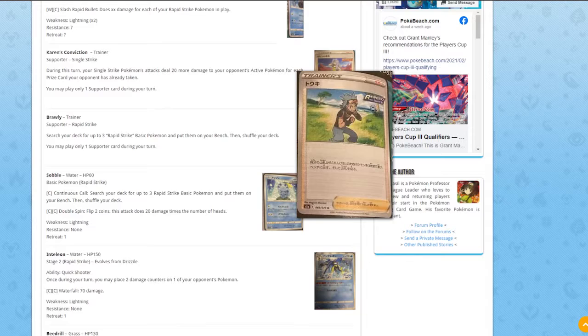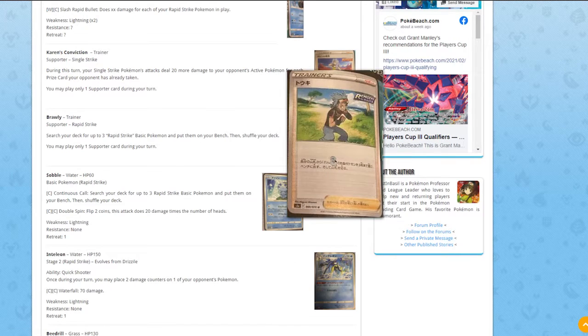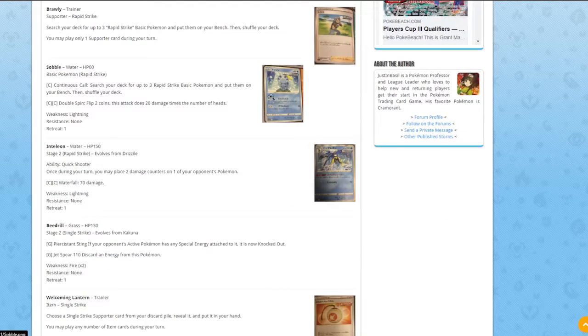Next is Brawley, a Rapid Strike supporter. It says: search your deck for up to three Rapid Strike Basic Pokémon and put them onto your Bench — essentially a Brigette-type effect for Rapid Strike. This is really good; I feel like it's a must-play in a Rapid Strike deck, especially going second. Even at one or two copies, you can still search it out with something like Hisuian Heavy Ball.